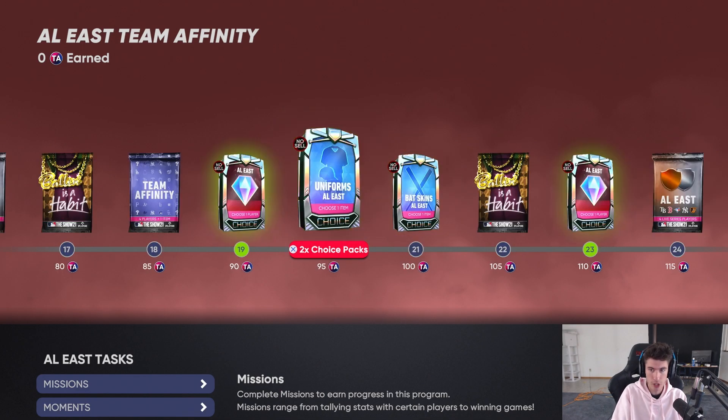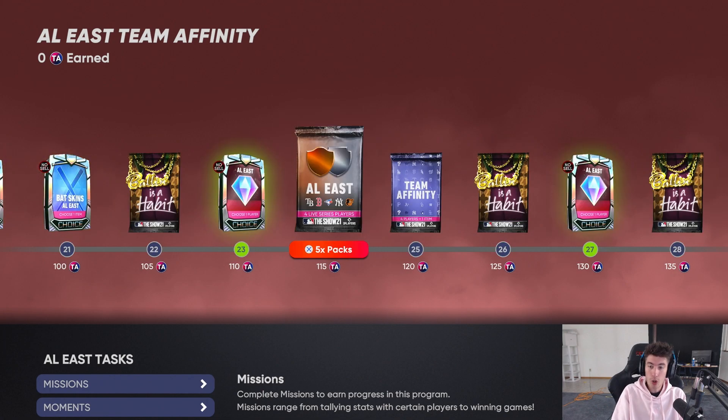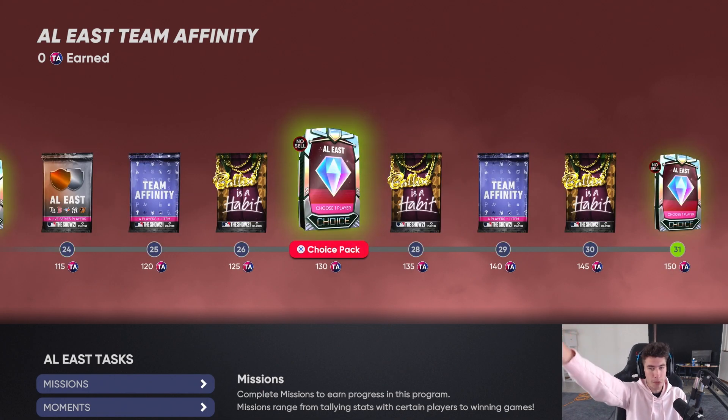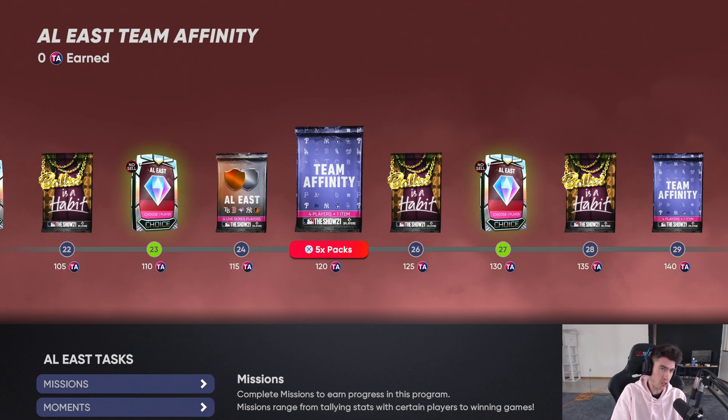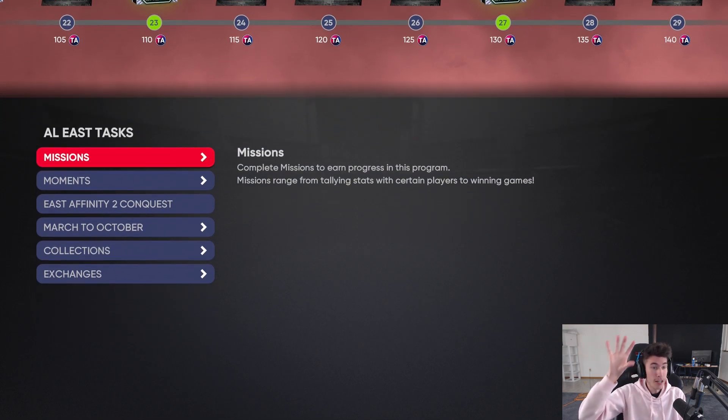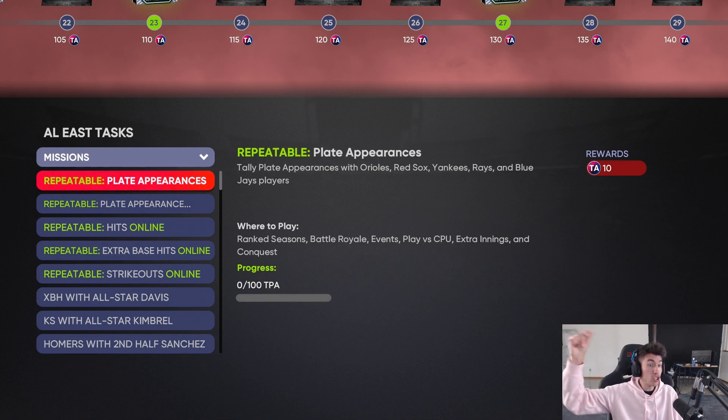We got Team Affinity packs, another one of those AL East Live Series. Every single path is going to be the same except what will be different will be the diamonds, the unlockables, the players, stuff like that. Every division will have the same missions and moments, the same amount of points and everything. I'm talking fast because I just don't want these videos to be way too long. But the missions - this is huge right here.